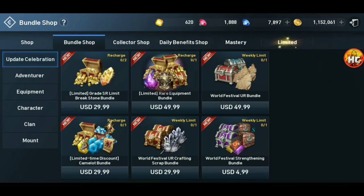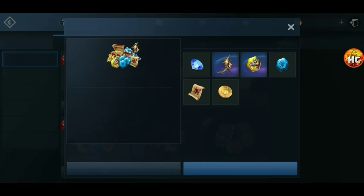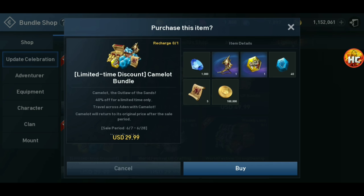If you go into the bundle shop and go right here, there's a limited time discount Camelot bundle — it's actually not a terrible deal. If you look at the lion mount which was $100 and it started as an S, this is a $30 mount that starts at SR, plus you get 1,000 blue diamonds, a few Pam scrolls, and 100,000 Adina.